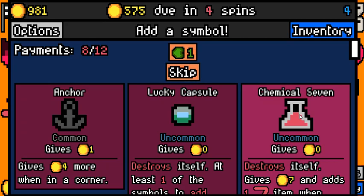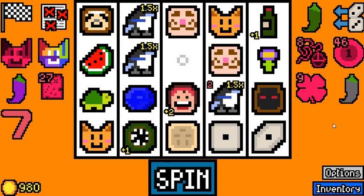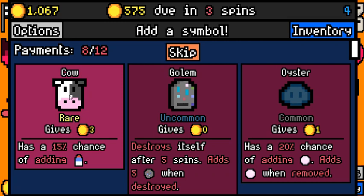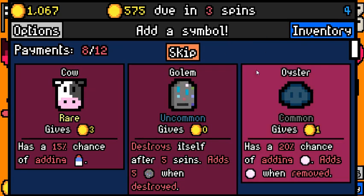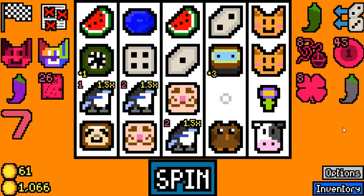I'm gonna go for the Lucky Capsule over the Chemical 7 and the Anchor. I think all three are fine, but Lucky Capsule is probably the most fun. 87. Amethyst — no, I need a Pear, not an Amethyst. Amethyst doesn't do anything for us, I'm gonna reroll. Cow? Maybe that's great — we already have two cats and we are going to pick up any cats that we see. Not sure how good it is exactly, but it's probably one of the most fun things we can do.